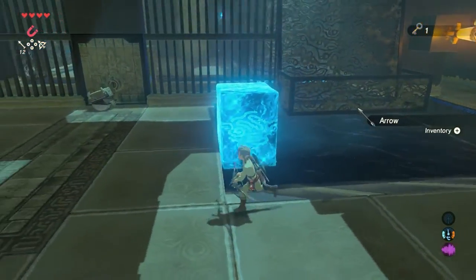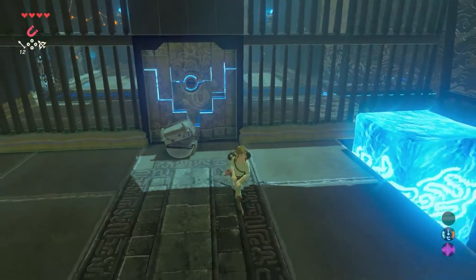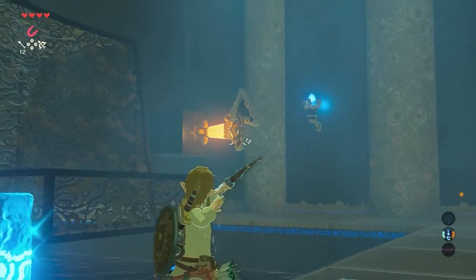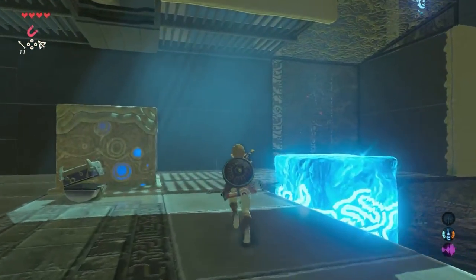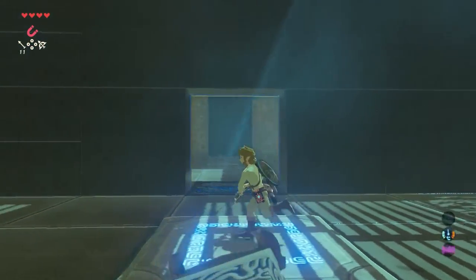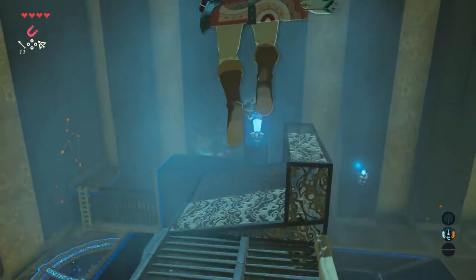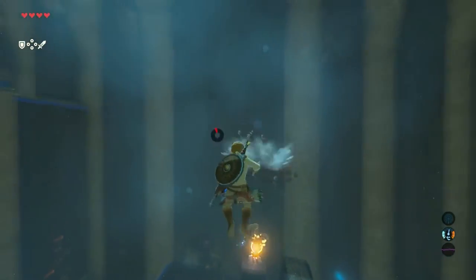Walk towards the door and use the key to open it. When the door is open, use your bow again on the switch to rotate the wall. Now go stand on the moving platform facing the switch. When you are airborne, get your bow and shoot the switch so the wall will rotate back.